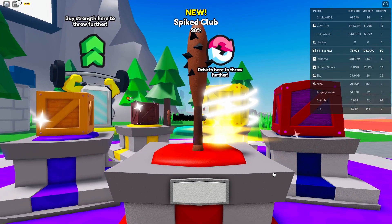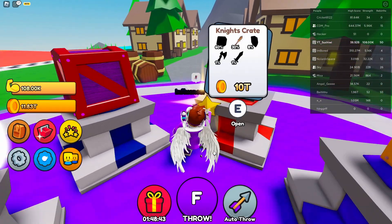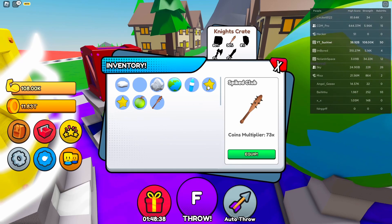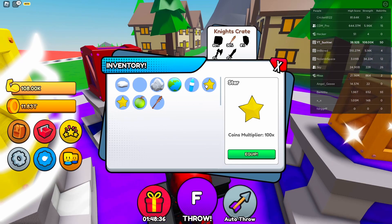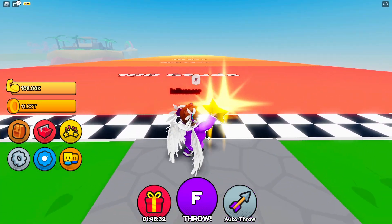Let's see how OP this is compared to my influencer star. We got a 30x spike club which is actually pretty good — that's a pretty good pull. That's like the second best thing, so that does 73x. That's kind of getting up there towards my influencer star.